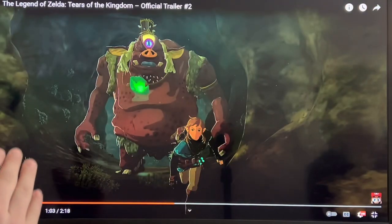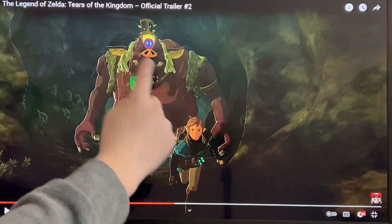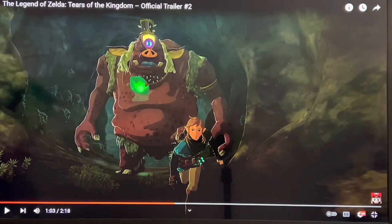As you can see here, it is a Hinox, but it has this weird thing on its head and a green glowy thing here. You can also see on Link's belt there is some kind of a vial, possibly to hold something important — possibly maybe the Tears of the Kingdom that it's alluded to in the title.